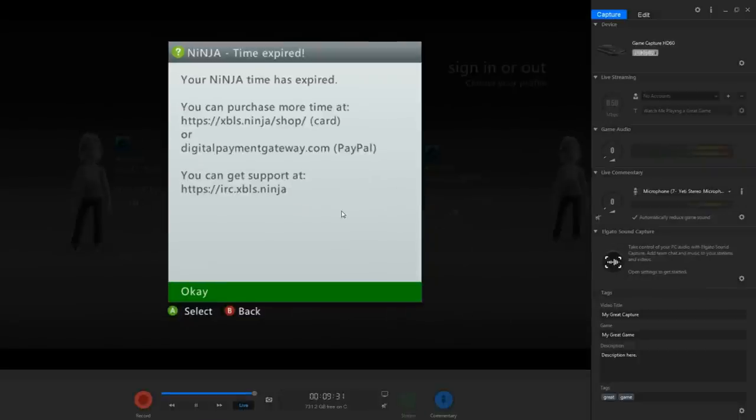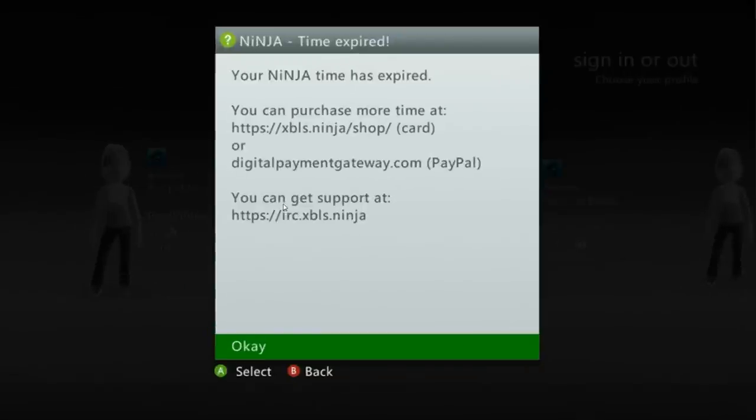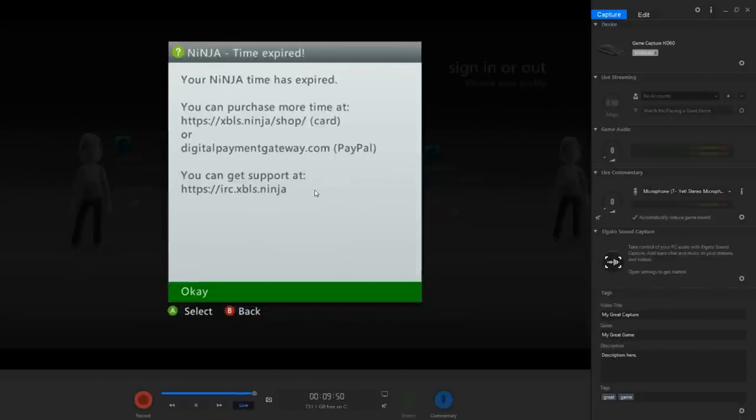Right now I got this console up and going. It just needs an Xbox Live or a Ninja token and then it'll be online. Then it'll ask you for an update later on, and you can update it — it'll be an avatar update. This console's done, but I'm just going to redo it and show you guys and try not to leave anything out at all.